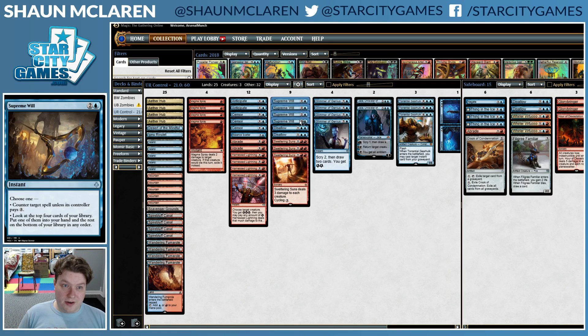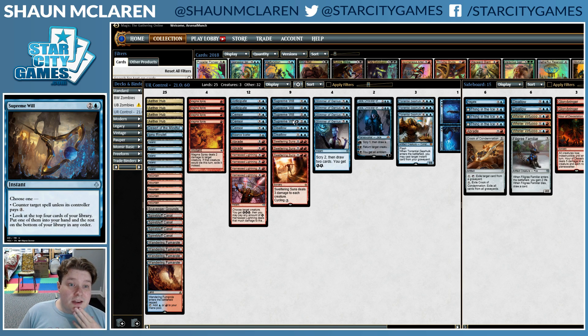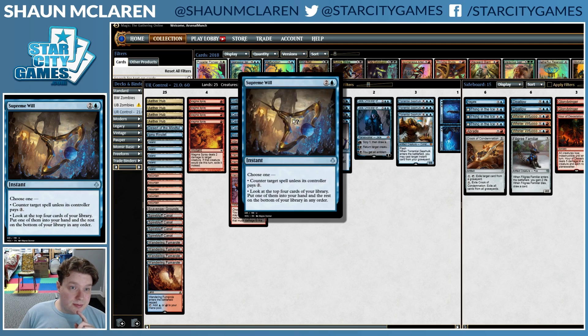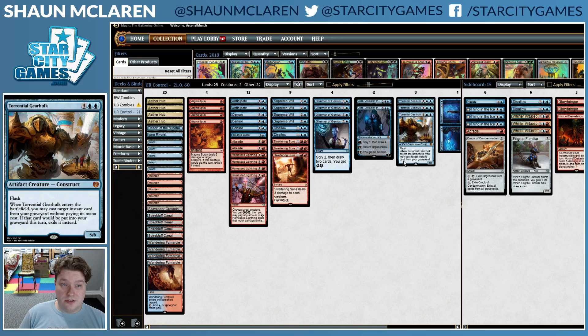Supreme Will is a four-of — one of the best new cards from the set and really good in Blue-Red. Being a split card Mana Leak/Impulse is really powerful. Just being able to dig for what you need is great, and if your opponent casts something you can counter it; if they don't, you can dig. Disallow is also a great card. Supreme Will kind of overshadows it due to versatility, but it's nice to have hard counters and to be able to Disallow Eternalizes or Planeswalker Ultimates — and it's a great card to flash back with Torrential Gearhulk as well.